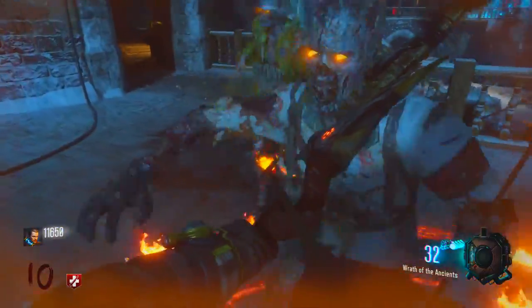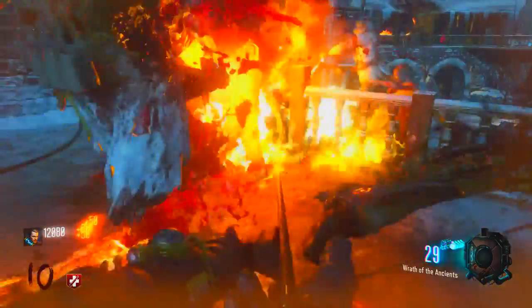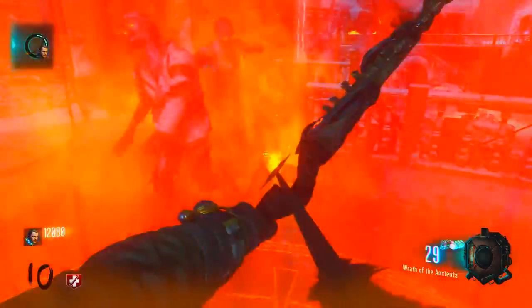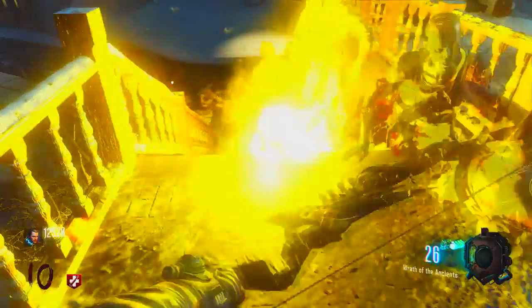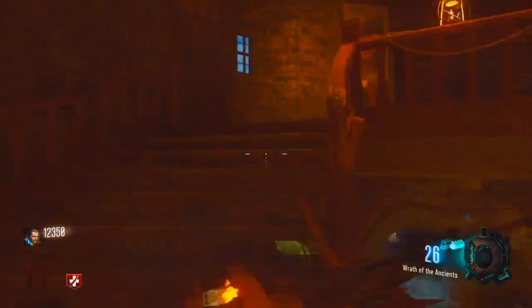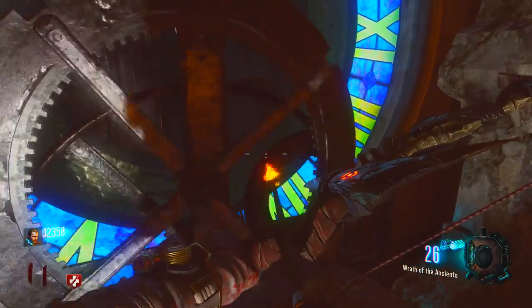After you get all three circles done, bring some zombies around the circles. You're going to stand inside the circles and kill zombies — the souls from the zombies will come into the circle and you'll fill it up. Do that for all three circles.